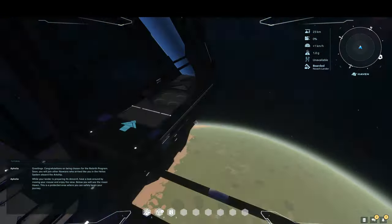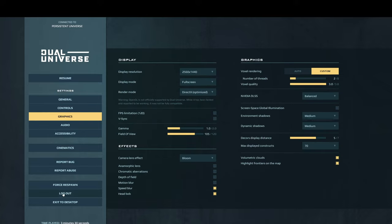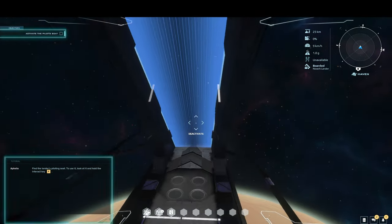Now you are in your dropship and cannot exit. Now log out. Do not sit in the glowing pilot seat — just log out. Maybe your internet connection dropped at this point.